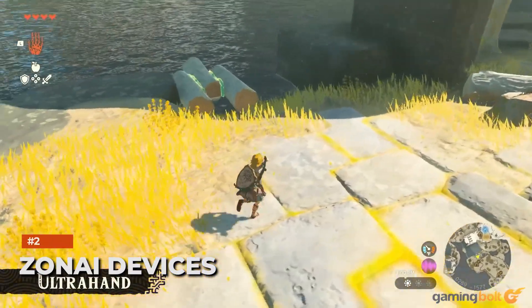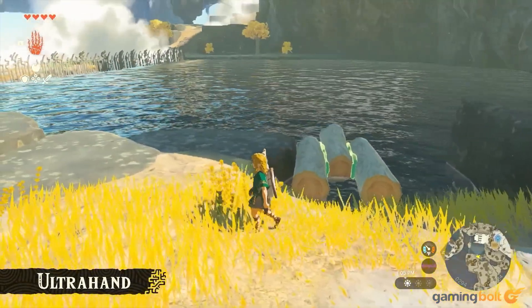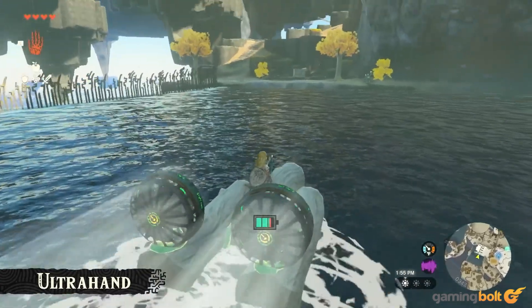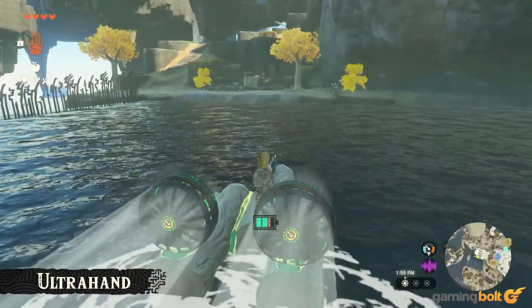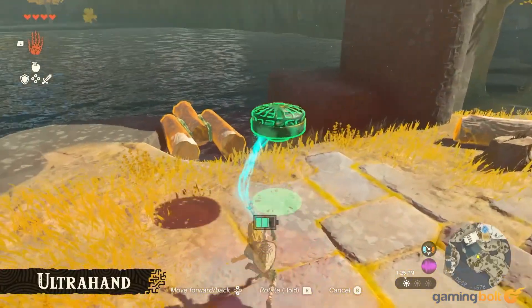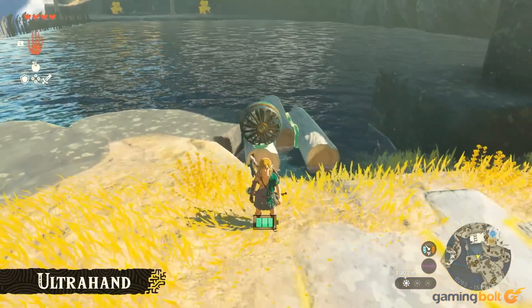Zonai Devices: While using Ultra Hand to build your own contraptions and vehicles, just as crucial as base building materials like wood and stone will be the items you attach to them to make them actually function the way you want. These will be known as the Zonai Devices, and will include rockets, propellers, flamethrowers, hot air balloons, joysticks to control movement, and more.